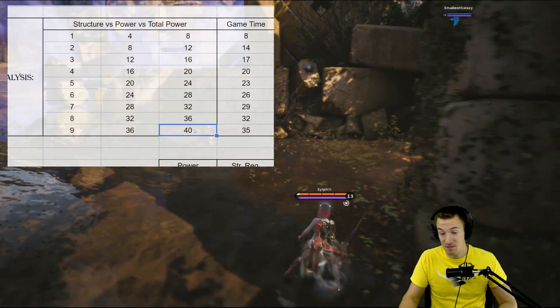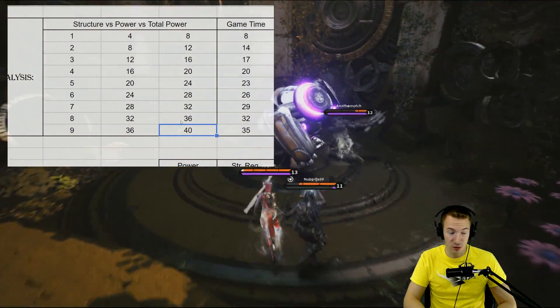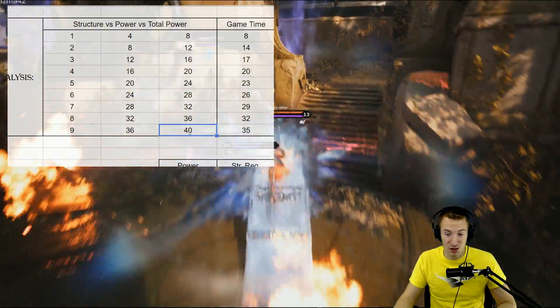40 power for a 2-cost card? That's pretty darn good. Maybe you're going for Red Zone, something like that as your third card — 40 power put on Red Zone. Now, what are some comparisons we can do here?